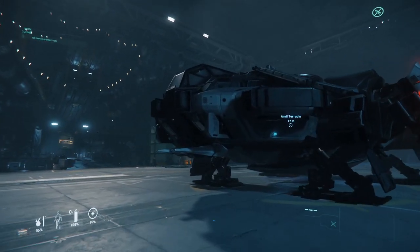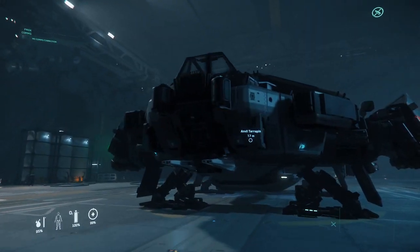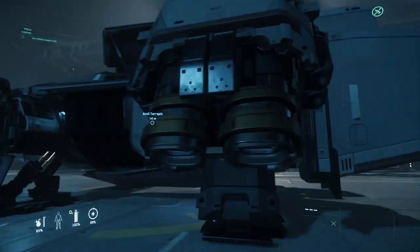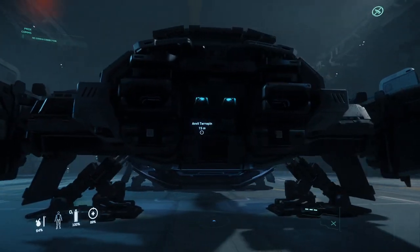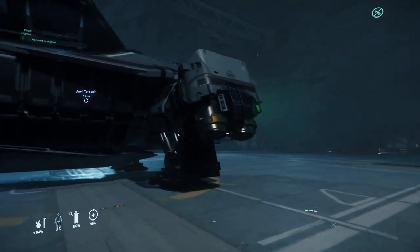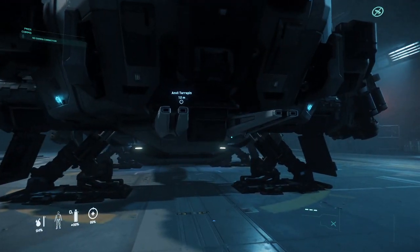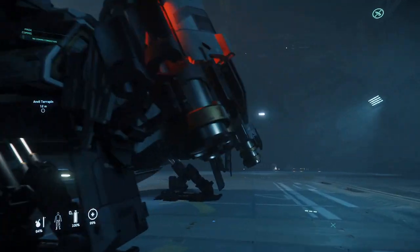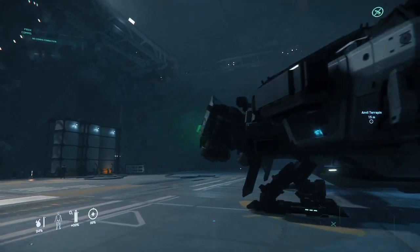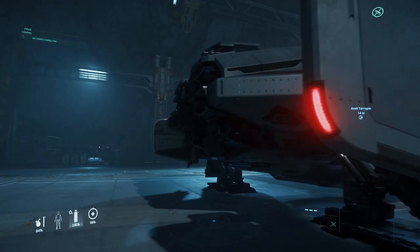This is the Anvil Terrapin and we're gonna talk about it for a little bit. It's technically slated as a defensive military ship, although its base shields are roughly half that of the Freelancer. Its weapons feature only two distortion repeaters in front. Distortion weapons don't do hull damage — they only damage shields and are incredibly effective when used in addition to conventional weapons.